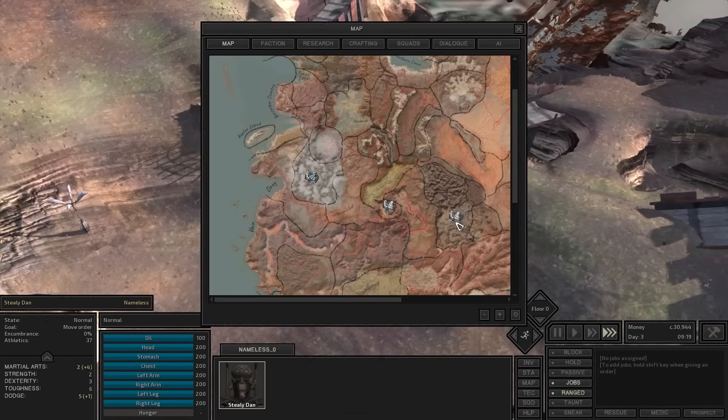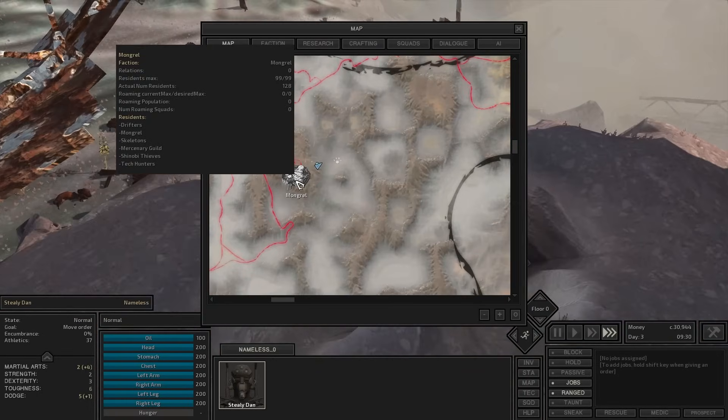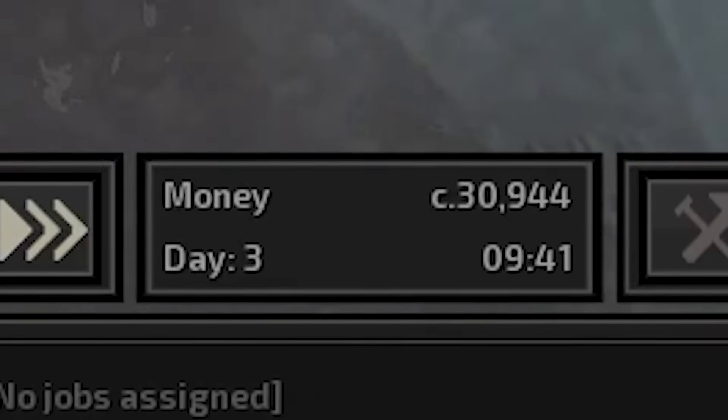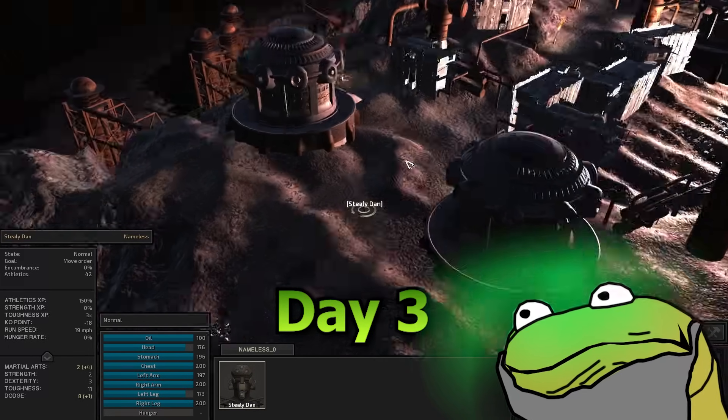We depart Mongrel with only one slightly pissed-off skeleton in town, but otherwise everyone is totally fine with us. We leave 30,000 cats richer. Now we are on day three — wow, I can't believe only that little time has passed.